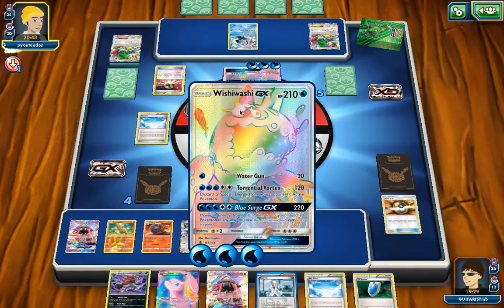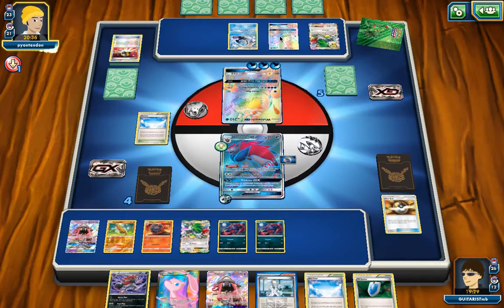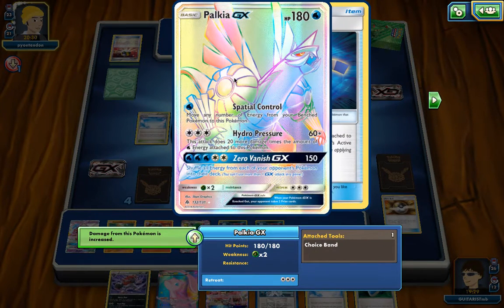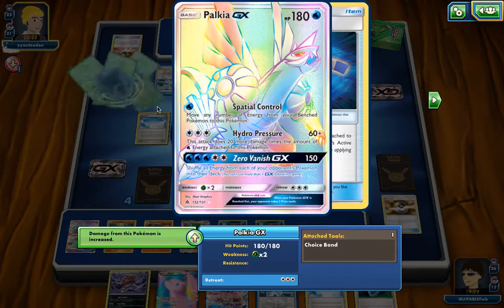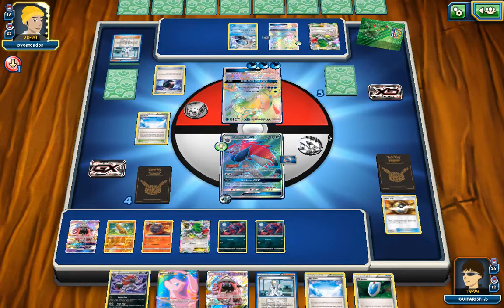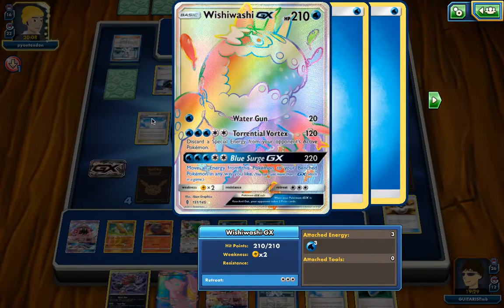In order for me to knock out this Wishiwashi with one hit from Zorwark, I have to throw out some pretty heavy things. Oh — Palkia. Is he going to win with Palkia? Wait, that's not the one with shuffle energy from each of your opponent's Pokemon. I thought it was Dialga, the one that gets like two turns in a row. I'm surprised people haven't found a way to break that card yet — not Palkia, but Dialga. Move all energy from this Pokemon to your bench Pokemon in any way you like.